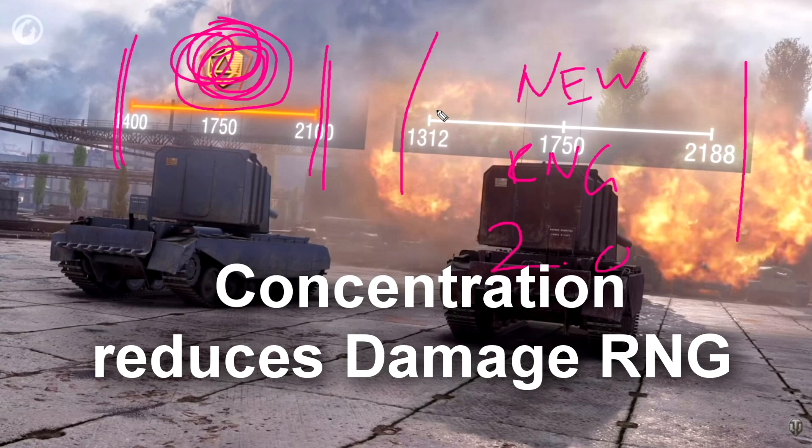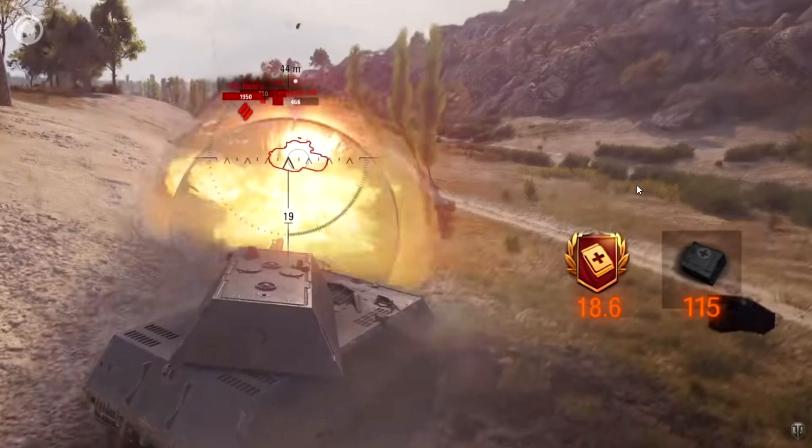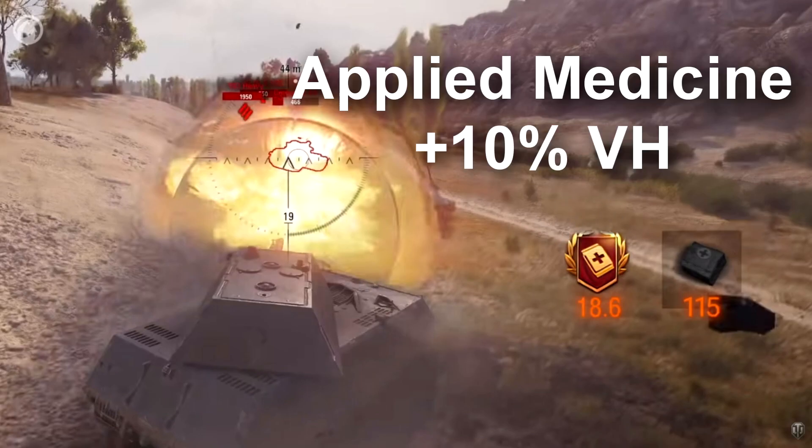In Crew 2.0, the new default RNG means you'll get higher damage rolls but also incredibly low damage rolls — so more RNG overall. That's more evidence of increased RNG in Crew 2.0. Another new skill, Applied Medicine, means that if you use a repair kit, it will increase your vehicle handling by 10%. Again, this is creating more RNG and unpredictability.